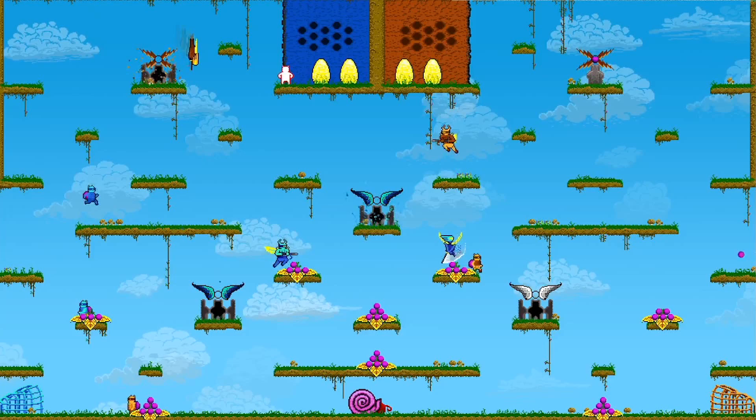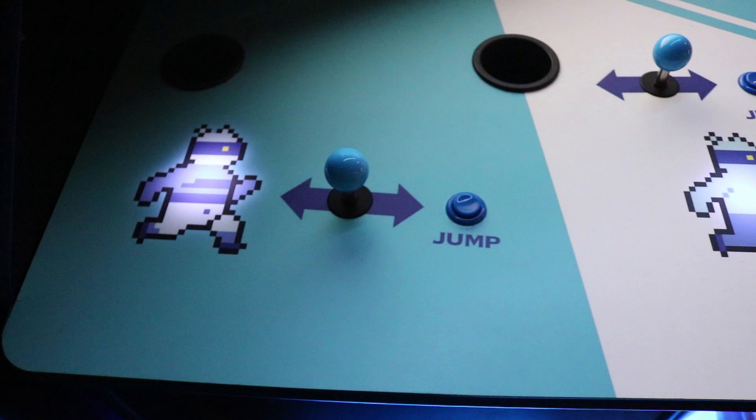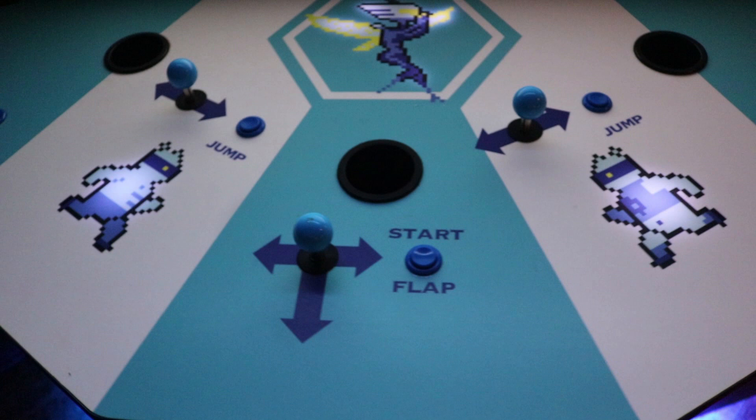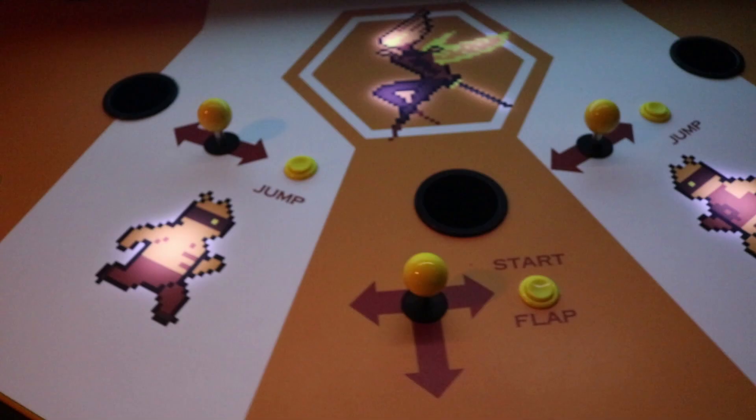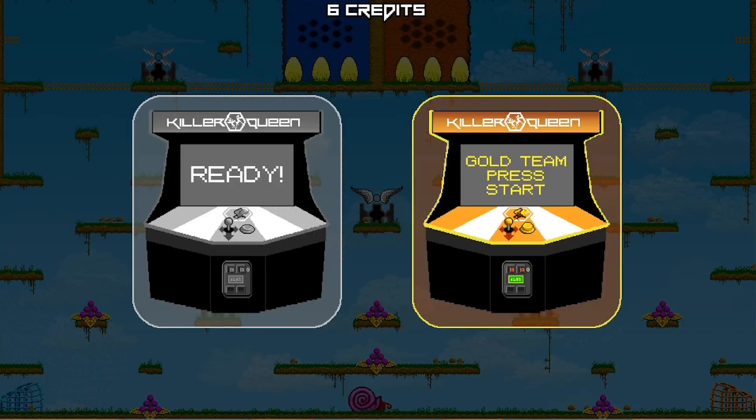The cabinets themselves have five joysticks and five buttons. Four of the joysticks control a drone, and one of the joysticks controls the coveted queen — we'll talk about her in a little bit. You can join the game by tapping your button once the queen on each team starts the game.